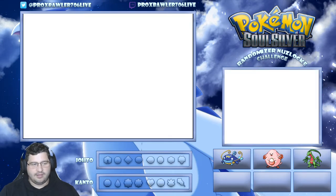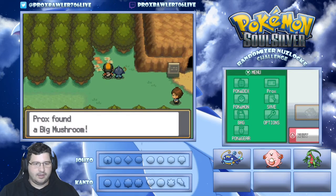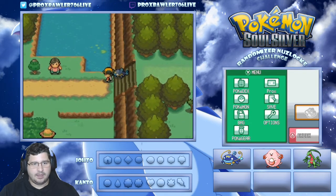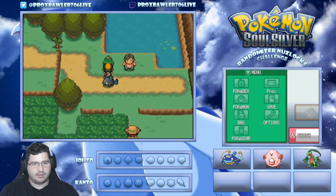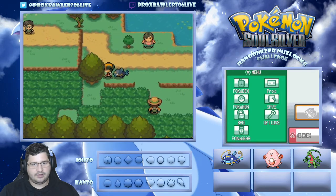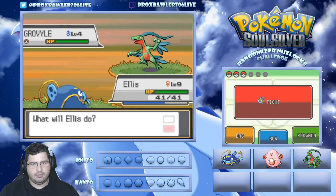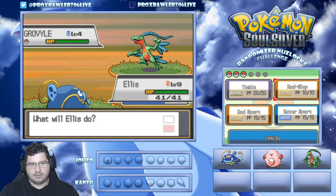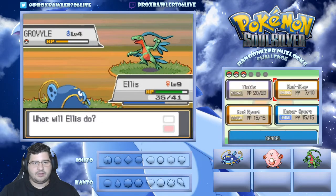We are unlucky - failed Dark Cave encounter. We're going to head up and grab this item. A big mushroom - we can sell that, that's money, we like that. We already got Route 31, we got Dark Cave, so we're going to Violet City next. We'll have Sprout Tower. We really hate to see it though - getting some XP here. We're almost to the next town, we can heal up.